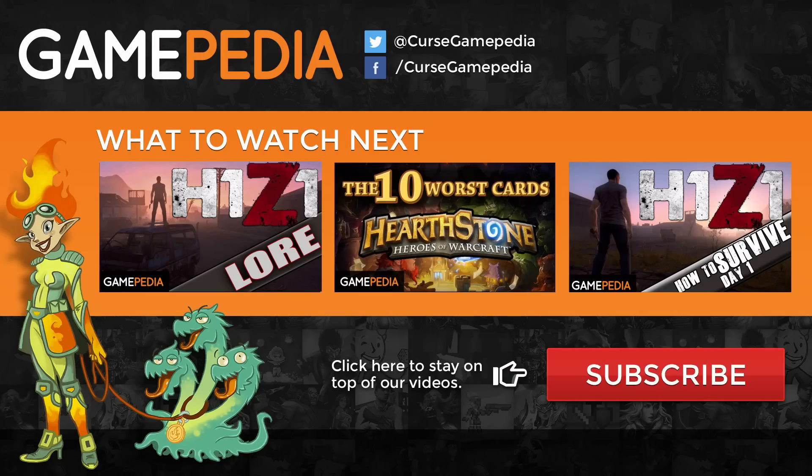If you want to find out even more recipes, why not head on over to the official H1Z1 wiki at h1z1.gamepedia.com, which has all the latest information and gets updated as the game does. Have you got any other useful recipes? Share them in the comments below and make sure to like and subscribe. For now, I've been Aski and thank you for watching.